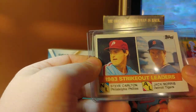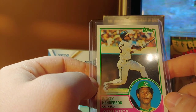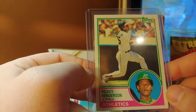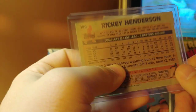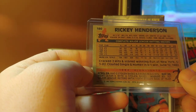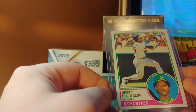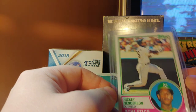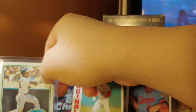Jack Morris, Steve Carlton, and this is a really nice Rickey Henderson — the pink and the green is fantastic. I absolutely love Rickey Henderson, I've been PC-ing him since I was a little wee boy. I'm happy to have this card — it's the tiniest bit off center but the corners are sharp, the colors are great, top-bottom looks pretty good. Nice card.